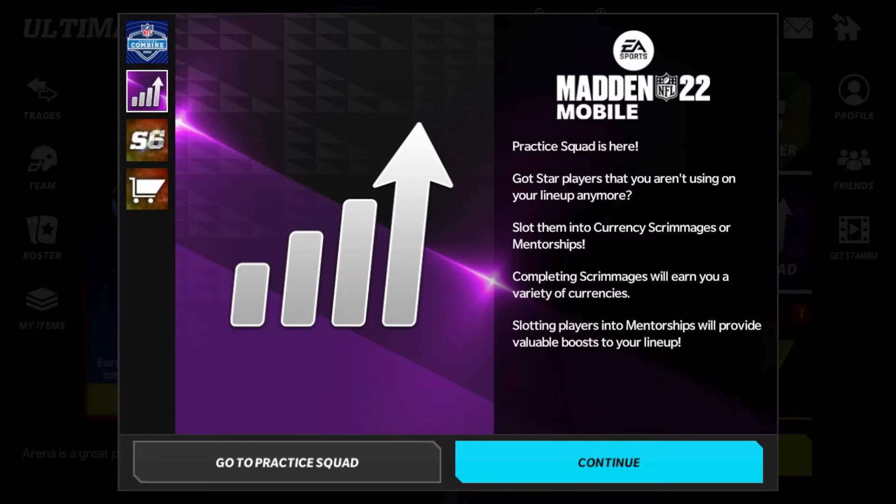It would basically boost the overall or the stats of your players, which in turn made them play better on the field. There's going to be a similar thing going on this year, just in a little bit of a different format. Today we're going to talk about the basics of the practice squad and go over it all. We may go into some deeper specifics in the next video talking about strategies when boosting your players, but today we're just going over it for anybody who may be confused.